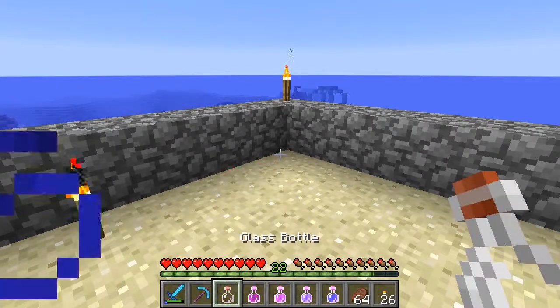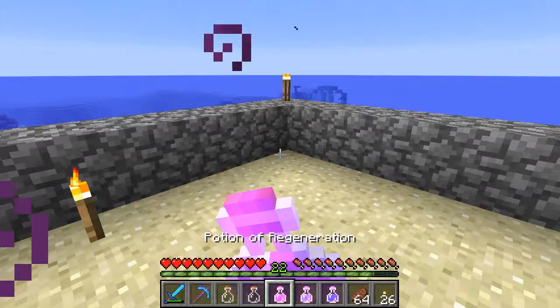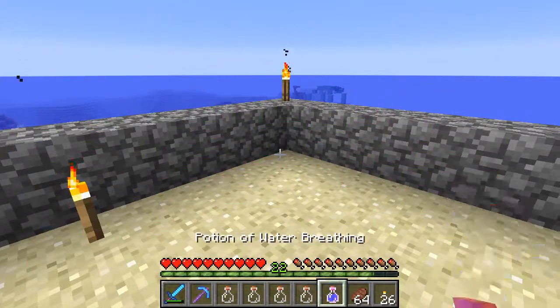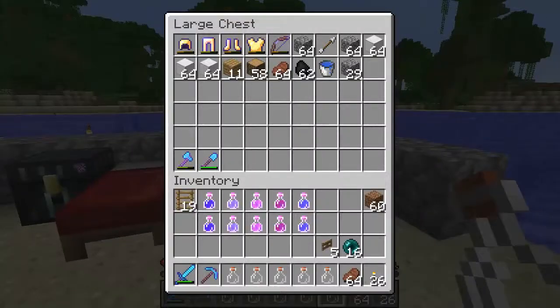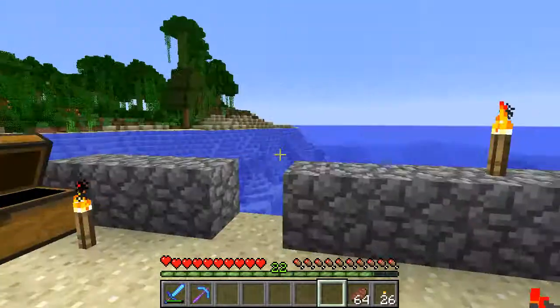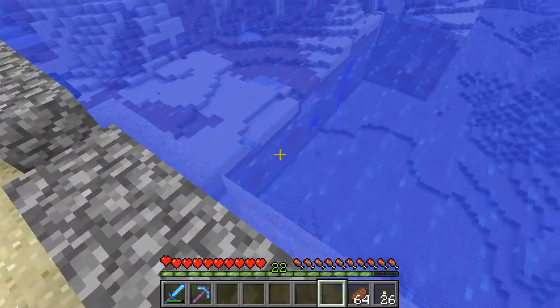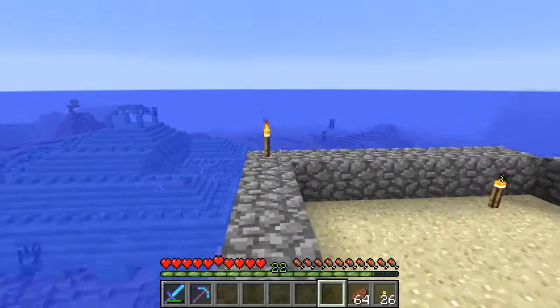Let's just start taking these. Got that, strength, regen, invisibility, and water breathing. So I should be able to take this on and they shouldn't see me. Now, you can hear them running around and they should not be able to see me. You can see the chunk border there and you can see the guardians hanging around.